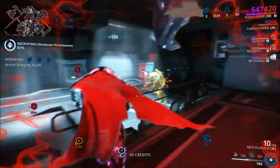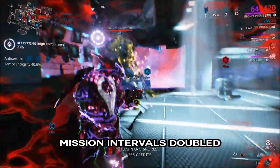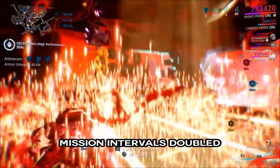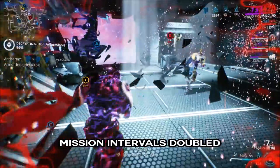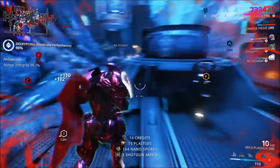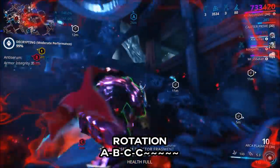Arbitration mission reward cycles are a little different as well. Each rotation occurs at double the usual interval, which means to complete the alert you'll have to complete at least 10 minutes, 10 waves, etc., depending on the mission type. The rewards rotation cycle is A, B, C, and then stays at C for as long as you decide to stay.